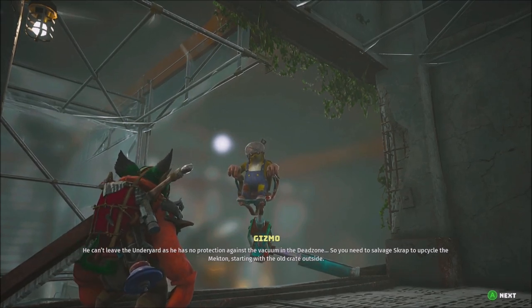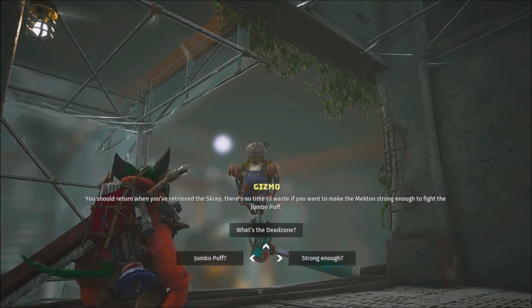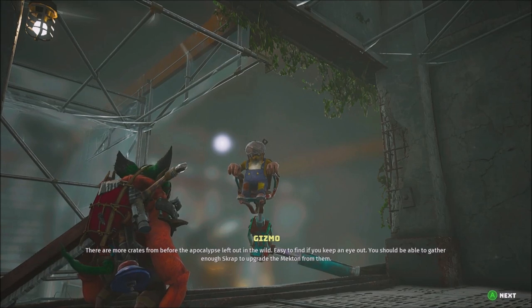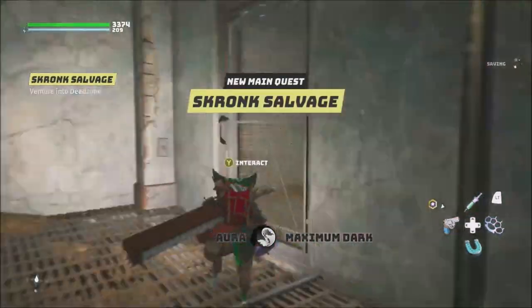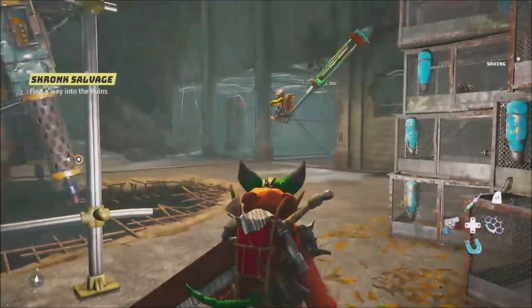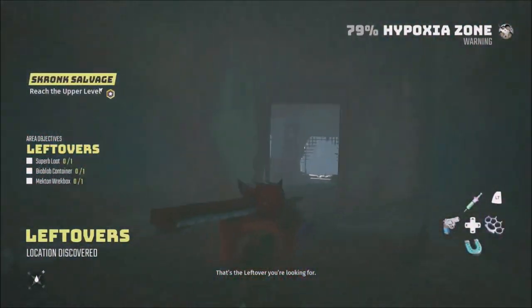Gizmo can't leave the under yard as he has no protection against the vacuum in the dead zone. So I need to salvage scrap to upcycle the mechton, starting with an old crate outside. There are more crates from before the apocalypse out in the wild — easy to find if I keep an eye out. The mechton is basically one of those upgrade mounts — a big mechanical giant! Gotta venture into the world, find upgrades, and get it working again.